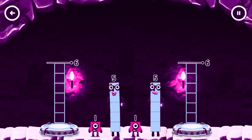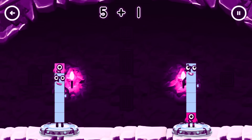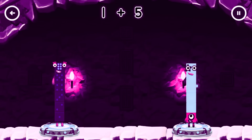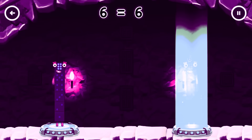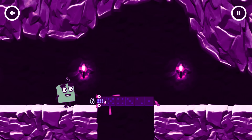Share the number blocks evenly to make 2 groups of 6. Try 5, 1 — that's right! 5 plus 1 equals 6, and 1 plus 5 equals 6. 6 equals 6! Well done!